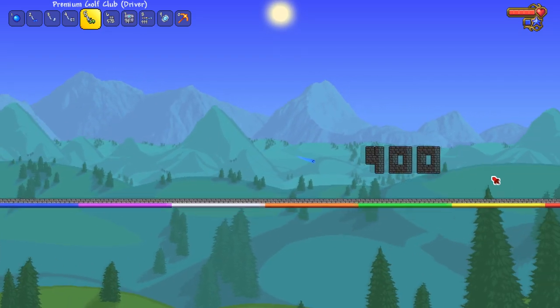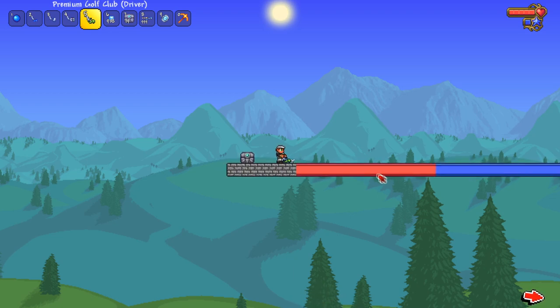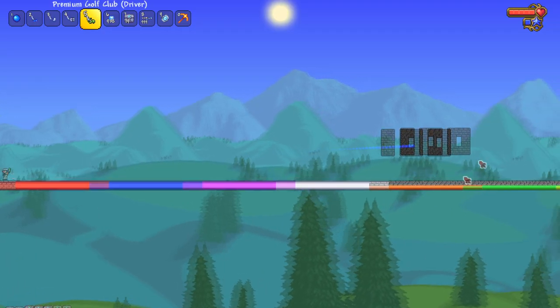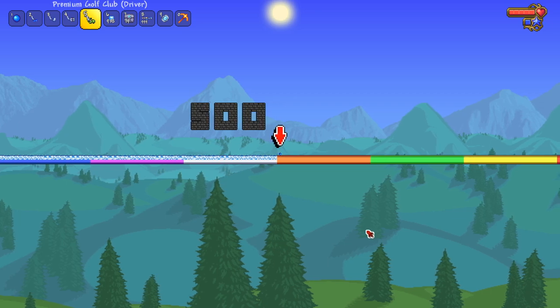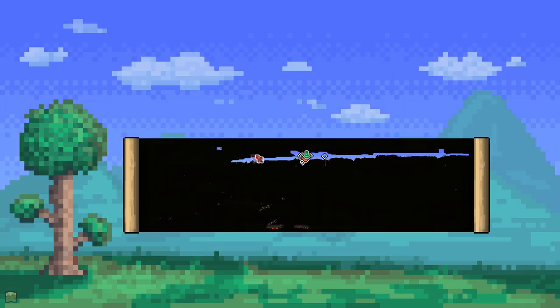Quick note: we are using a golf tee — if you're not using a tee it doesn't hit as hard. Even though I said I wouldn't use ice, I've placed ice in the last section just to see if it gives enough momentum to push past 500 blocks. And yes — it slides right past 500! We were able to hit a Terraria golf ball 500 blocks.